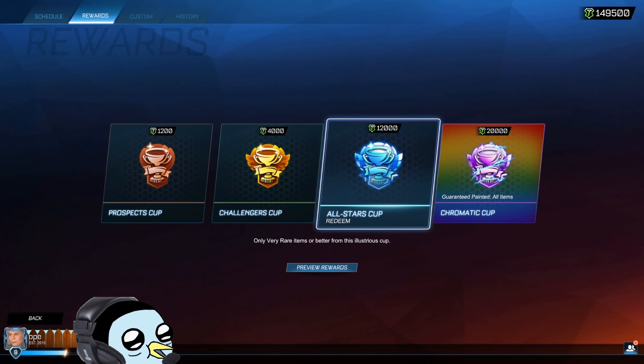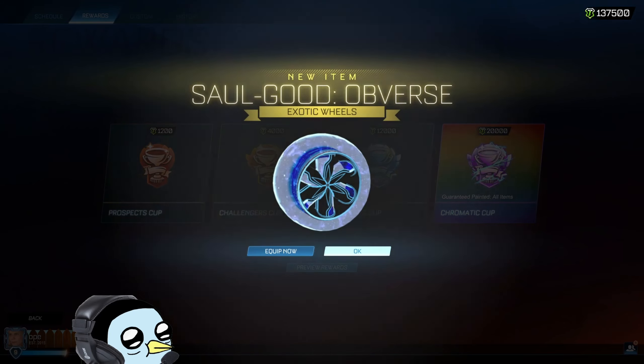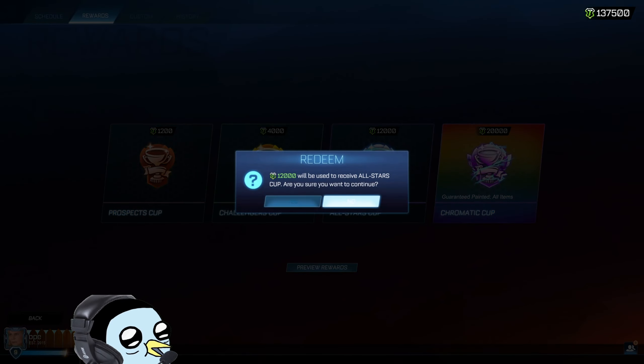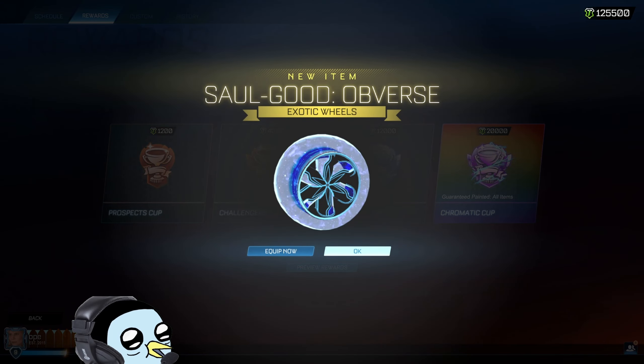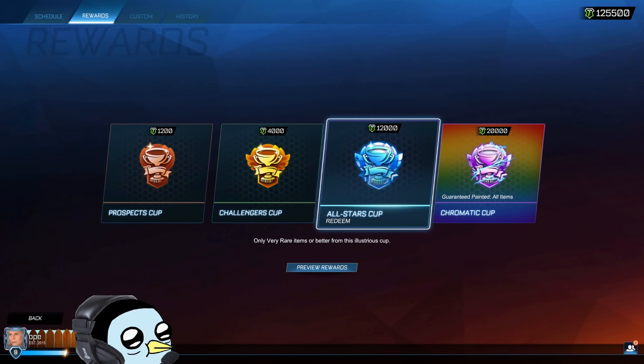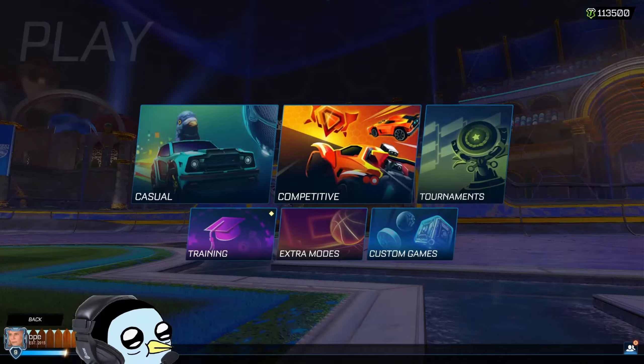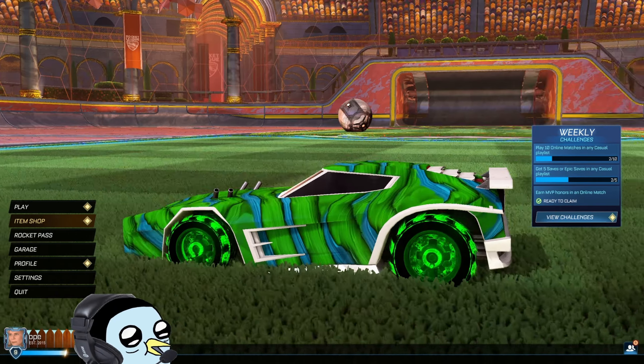Not bad, we're going to flip those and see them in just a second. Almost thought we were going to get some painted stuff again - not so lucky. Same wheel back to back! If we have enough stuff, we are definitely going to be doing a little bit of trade-ups. Oh, saffron - okay, let's go ahead and see those other wheels real quick. There's the green, they look pretty good, they match the design that I had previously, so that's really nice.